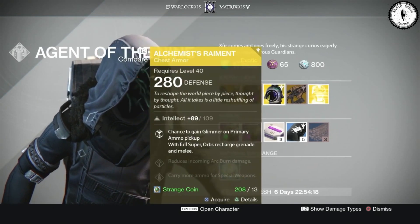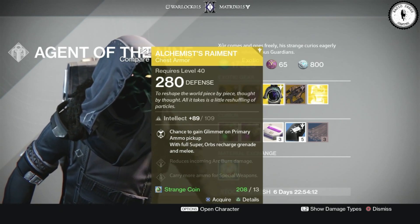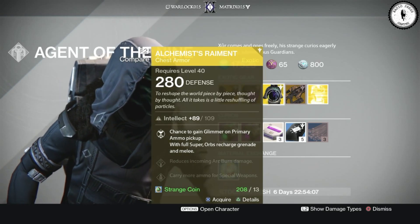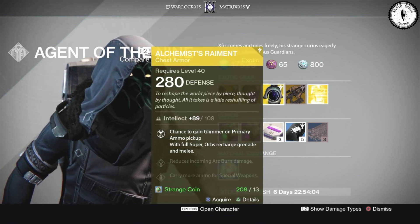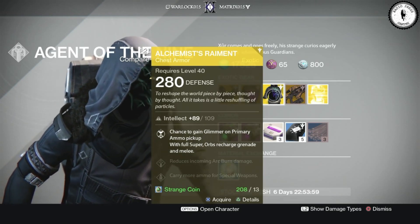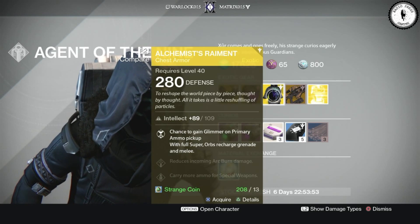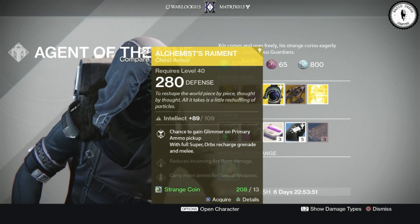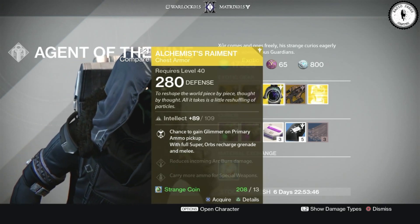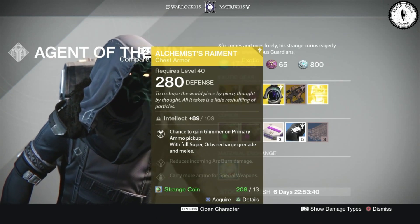Probably the most useless chest piece in the game — the Alchemist's Raiment. "To reshape the world piece by piece, thought by thought — all it takes is a little reshuffling of particles." The exotic perk is a chance to gain Glimmer on primary ammo pickup, and with a full Super, orbs recharge your grenade and melee. I have them, I never use them — I haven't been Glimmer farming in forever, but they're neat to have if you run out.